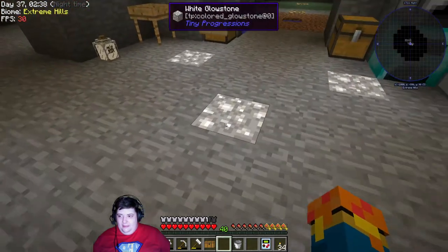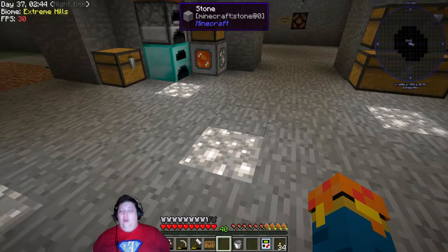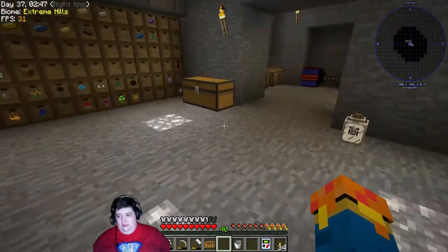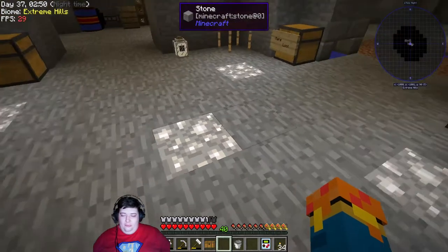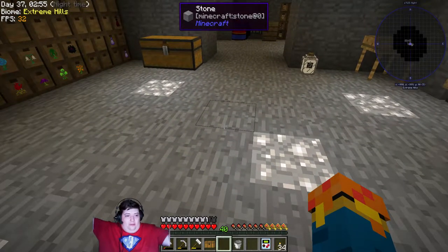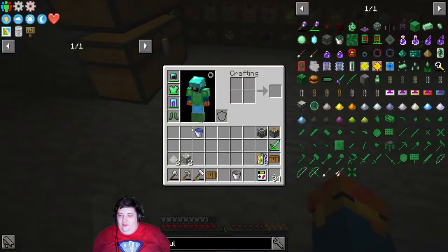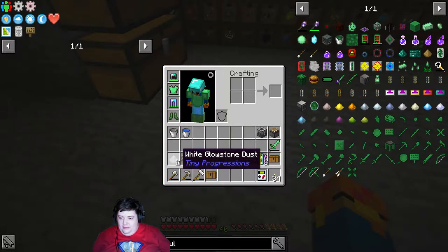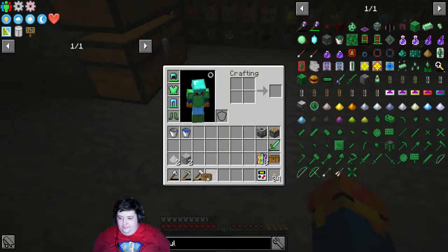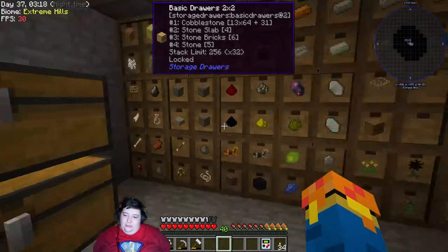I put all my glowstone into these, by the way. These are white colored glowstone — so much cheaper than regular glowstone. This is one glow dust per one of these, instead of the normal four glowstone. So that's like 25% cheaper. Unfortunately, it's still not cheap enough where I have some left. I could technically turn it back into glowstone, but even then it wouldn't be enough.